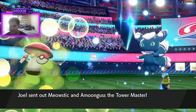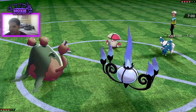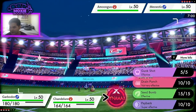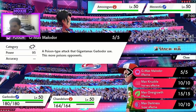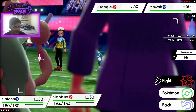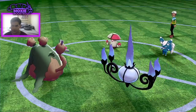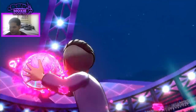Opponent sends out Amoonguss and Meowstic — a little concerning. They can't fake out my mon though. I'll just Dynamax and go for Malador into the Amoonguss, because Malador is going to do a lot of damage. What is the base power? It's only 95? That's garbage. But I want to avoid a flinch here and we do have a pretty high Attack stat — 172 Adamant. I'll just go for Heat Wave. They might protect or Trick Room, but more likely they'll Rage Powder.